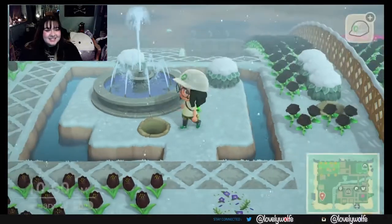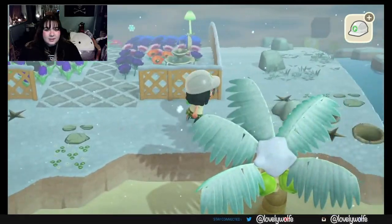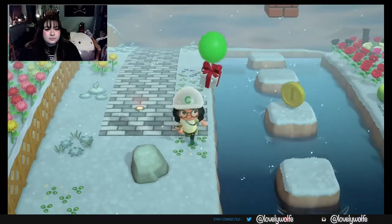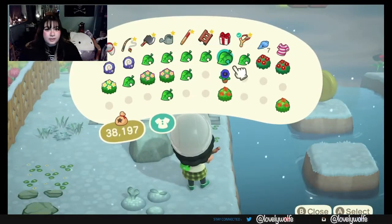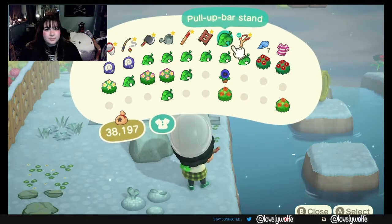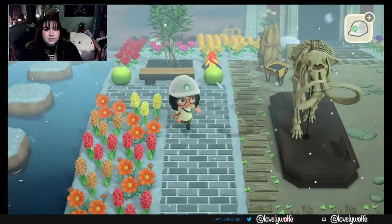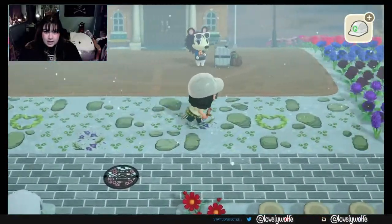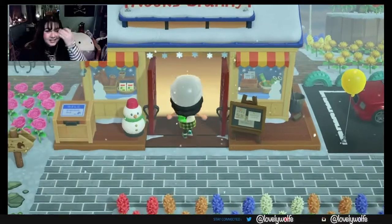A disaster has struck — I don't have the DIY stuff in my pockets to make a shovel right now. So guess what — first we're getting this balloon, which I've never done on stream before I think. It was a boring gift. Jump, Camille, jump! Actually in this game it's Millie. Let's go the capitalistic route — I'm gonna buy a shovel. Maybe I'll buy two since I'm decorating right now.